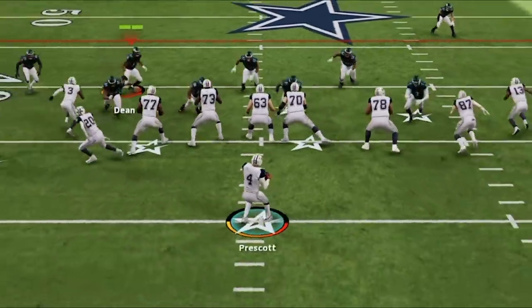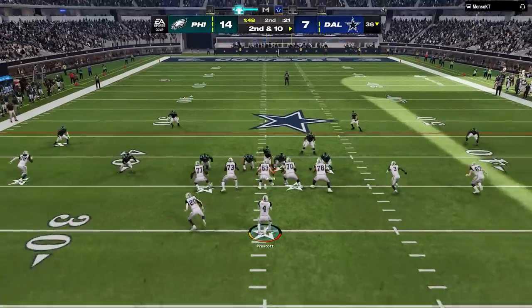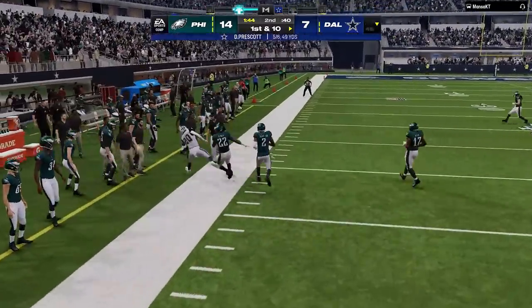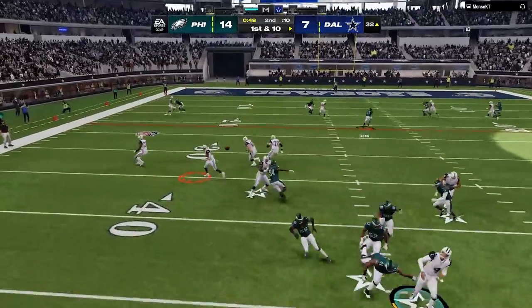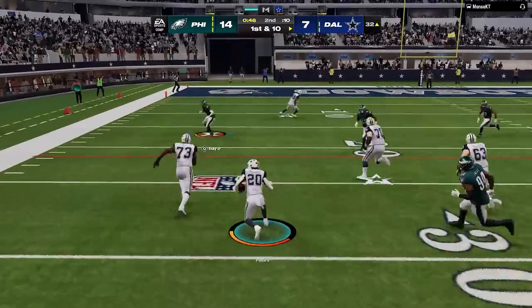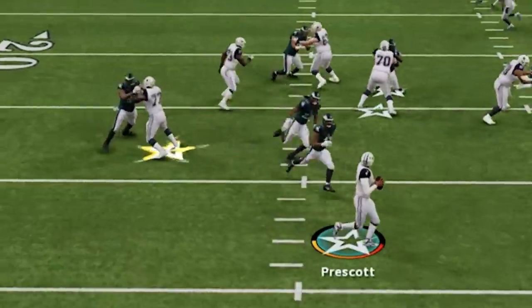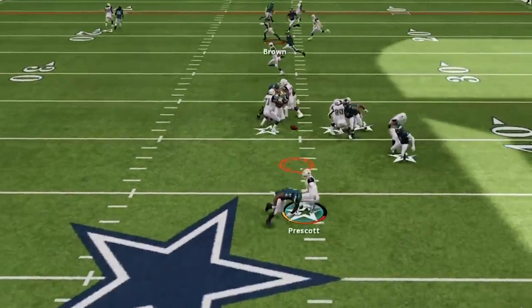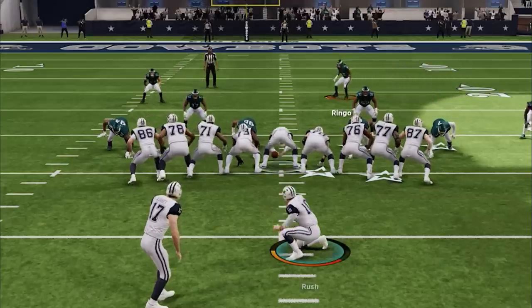Back on defense in the big nickel over G, my opponent gets aggressive — firing it all over the field, picking up a first in the flats underneath my cover 3, then doing it again against my cover 2. I switch to cover 0 and he reads it perfectly with a slip screen. I go back to man zero and we get a sack, pushing him back to 3rd and 23, forcing him to use his last timeout and settle for a field goal.